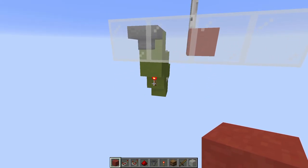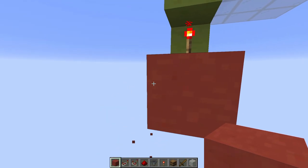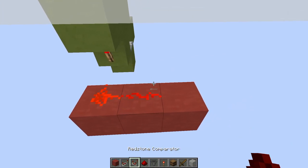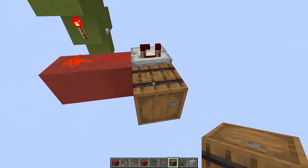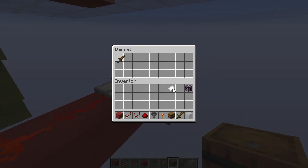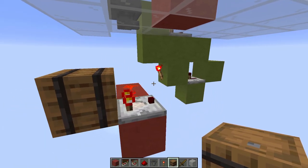For the next part, you want to come down over here, place 3 blocks, remove the back one and place 2 more blocks next to it. Place 2 redstone dust on the first and a comparator on the last one. Grab your barrel and place it right over here. Then fill the barrel up with wooden swords until one slot is remaining. Don't fill this last one up or the contraption will not work.